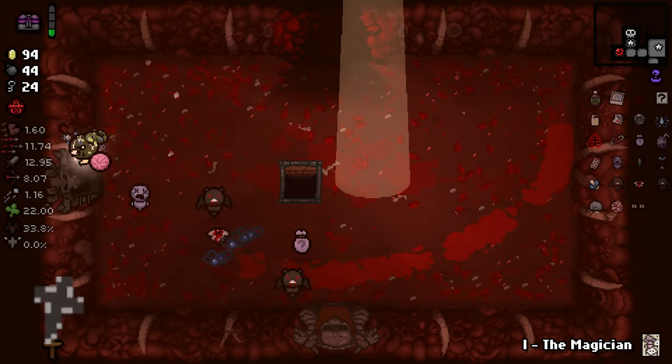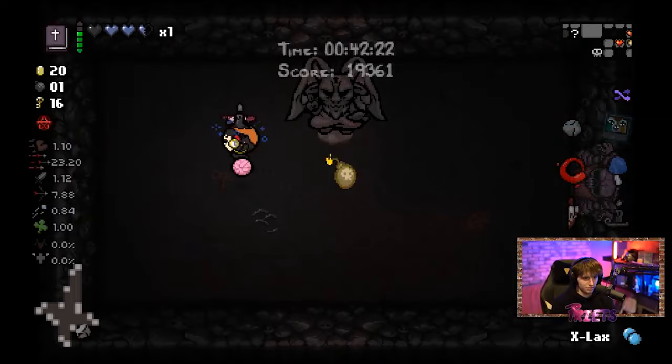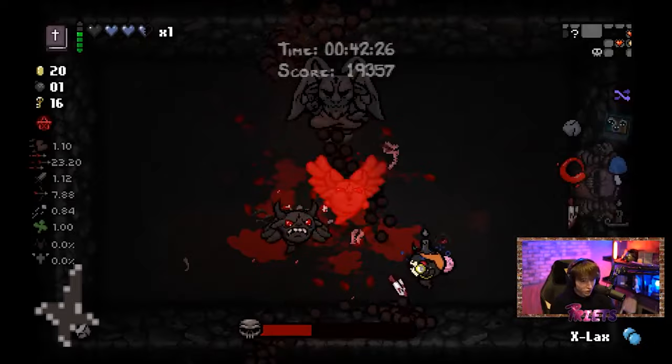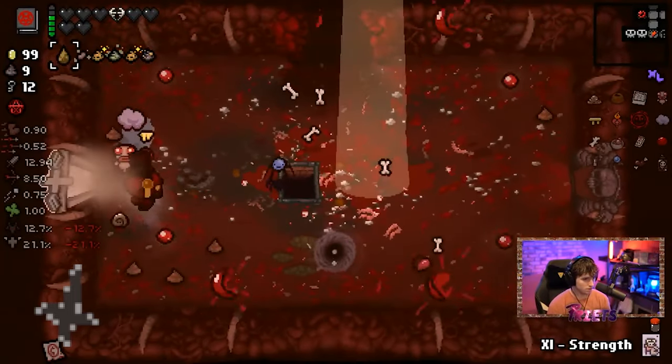Satan is the boss of the Sheol floor, which can be accessed by getting a devil deal after the Mom's Heart fight. Similar to how you get to Isaac in Cathedral, once you have It Lives as the Womb 2 boss, the Sheol trapdoor will always spawn allowing you to fight Satan.